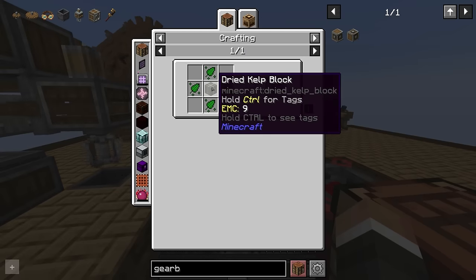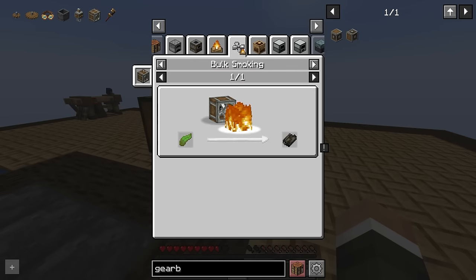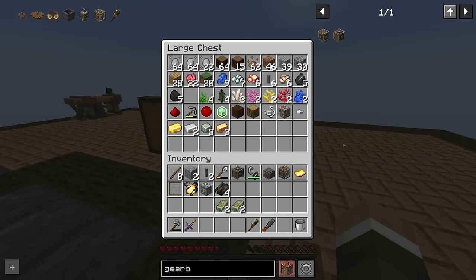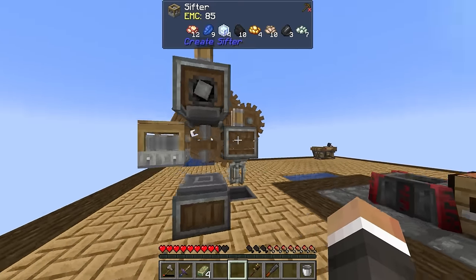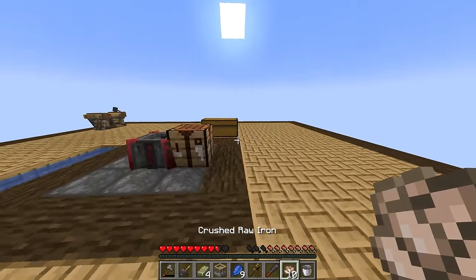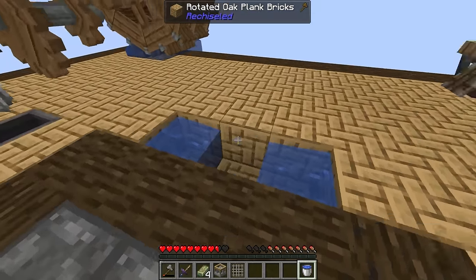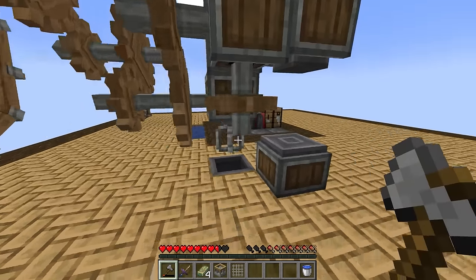To make cow seeds we need four nature essence and one block of dried kelp. As we saw last episode, we can dry kelp using the encased fan with fire in front of it. The mistake I made last episode was smelting all the kelp instead of using some to grow more. So we'll take away our sieve, which has been working between episodes sifting the gravel, and once again throw down a bucket of water to waterlog it.